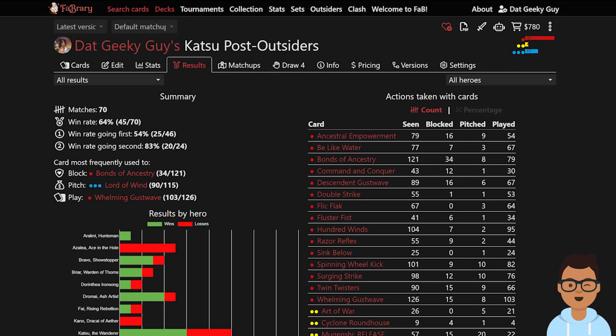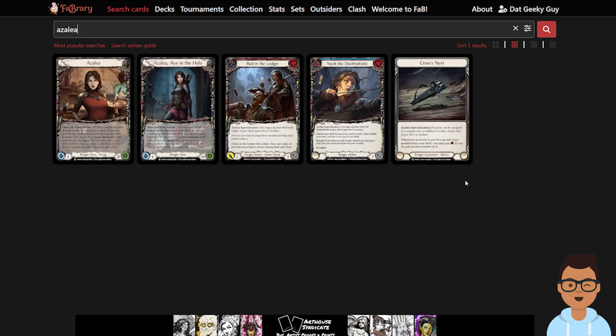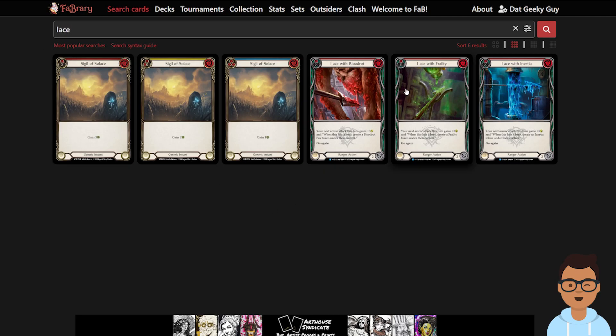Let's search for some Azalea cards so you know what I mean. There are a few issues with Azalea when playing against Katsu. First is Red in the Ledger. Previously, Azalea's damage ceiling wasn't really that high, but now with buffs such as Laced with Blood Rot, Frailty, Inertia, and combining them with Rain Razor and other buffs, it becomes really painful — especially with Azalea's ability to give Dominance. Katsu really struggles to block.